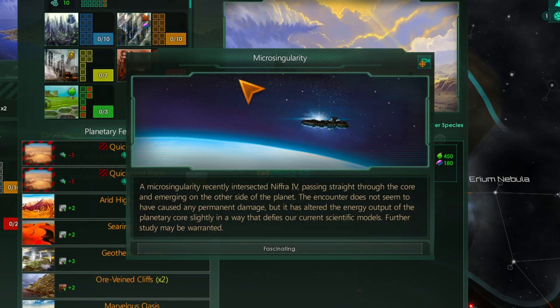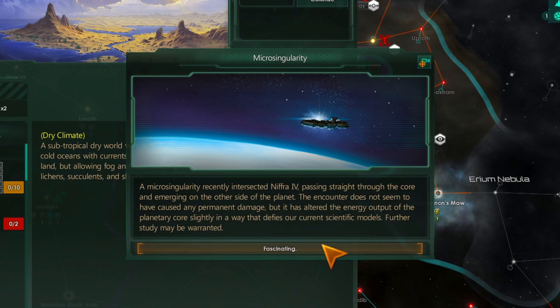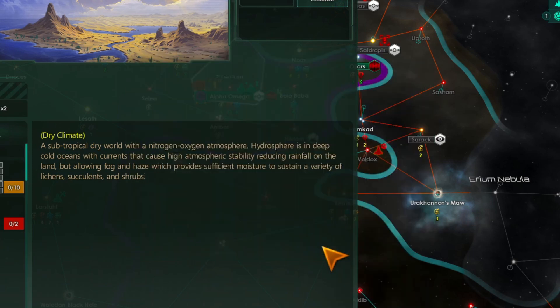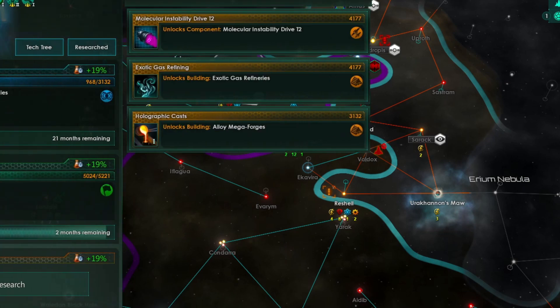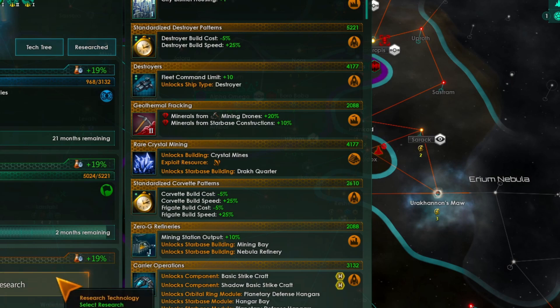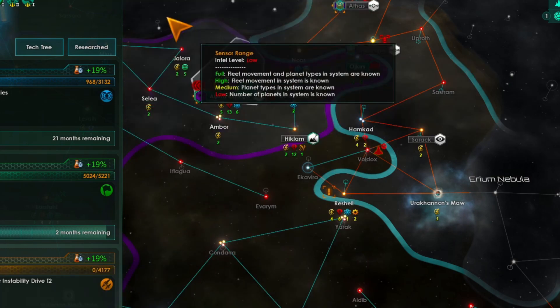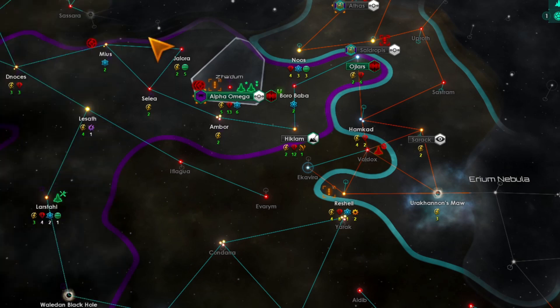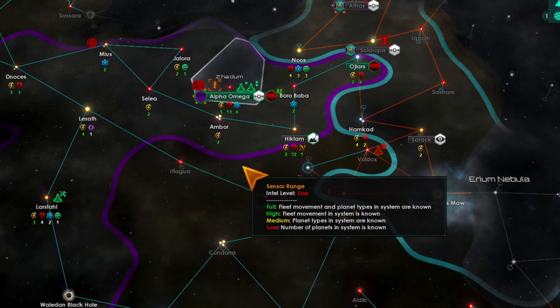Let's go ahead and colonize two. Macro singularity — cool. We need housing. Let's grab the instability drive too. The only thing we're missing is the weapons, then we'll have all level twos for that.